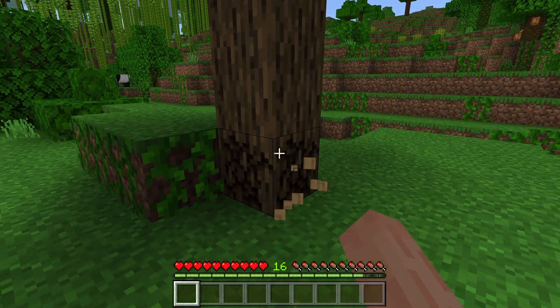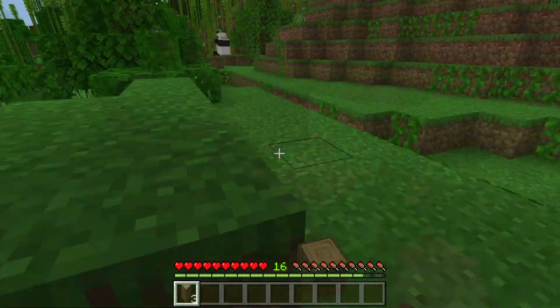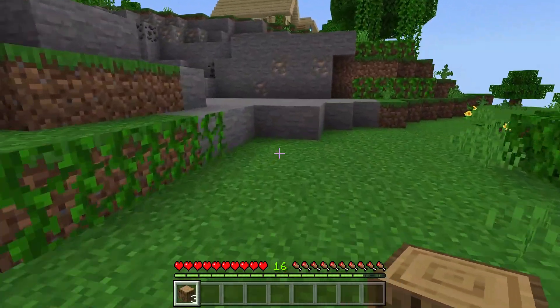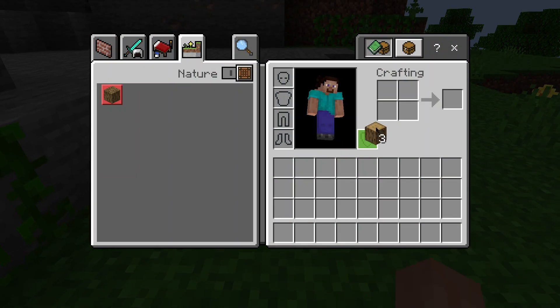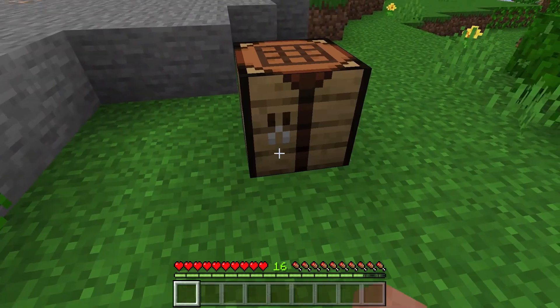First, gather the basic materials needed for crafting. Once you have the materials, craft a crafting table using four wooden planks. Place the crafting table down by right-clicking on a block, and open it by right-clicking on the table.